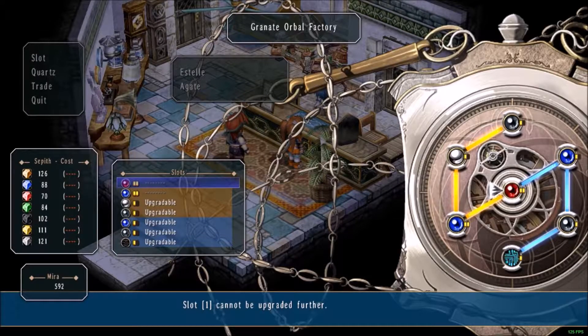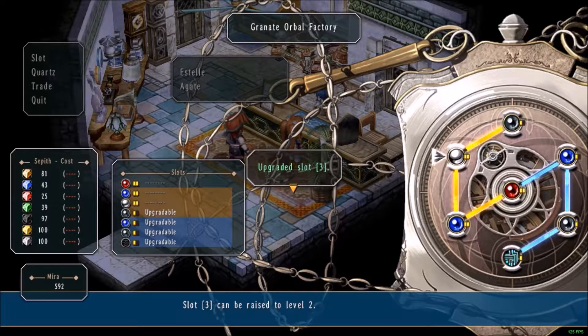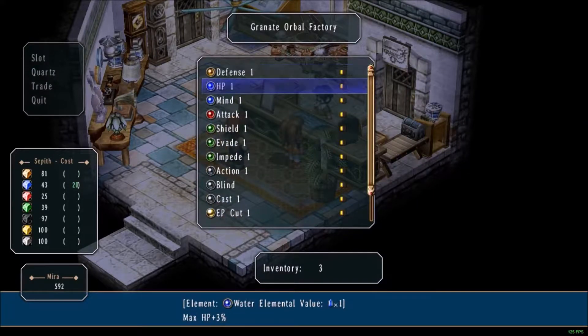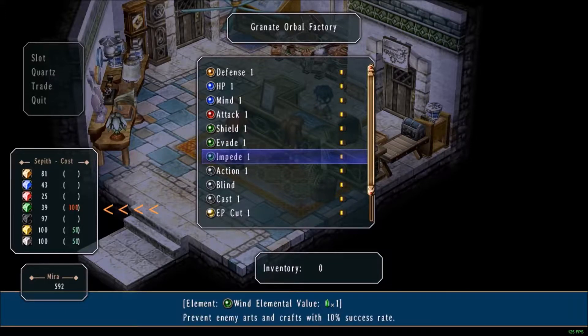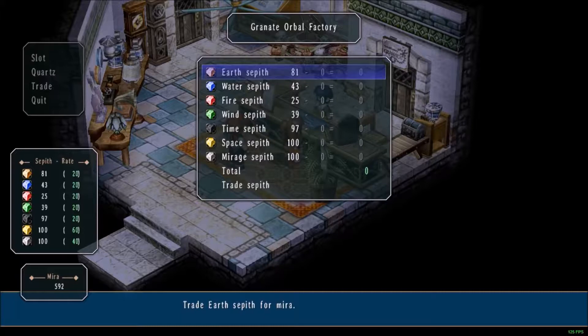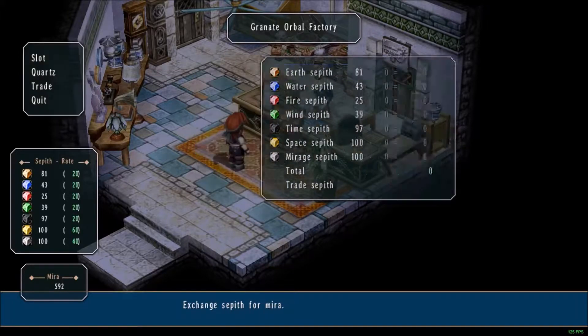As you can see, upgrades are all based off these Sepith, and that's how you upgrade abilities. For Quartz — this is where you get your different abilities. Once you have enough Sepith to purchase them, the game lets you know by brackets to the left: if it's green, you have enough; if it's red or orange, you don't have enough yet and can't buy that ability. So this is how you get most of the abilities in the game. The Trade option I'm not too sure about yet, so we'll skip that for now.